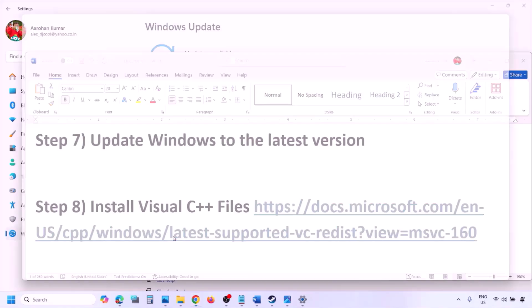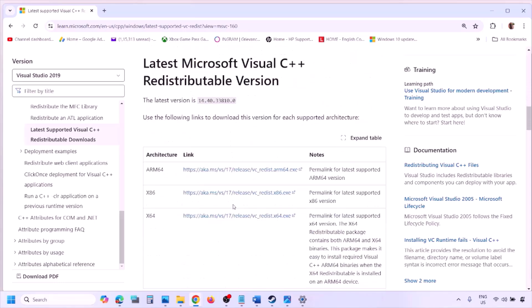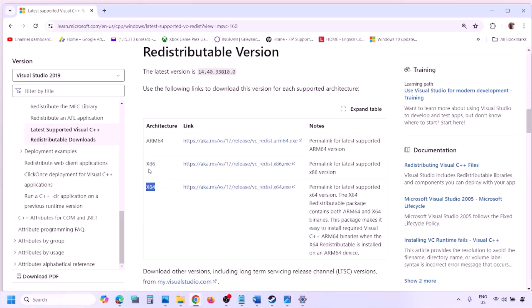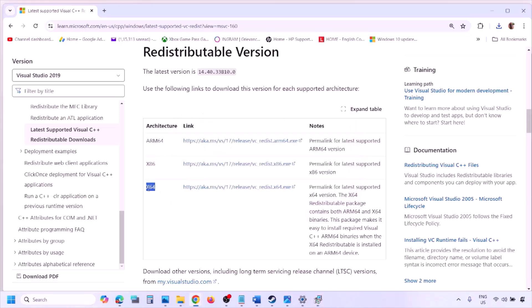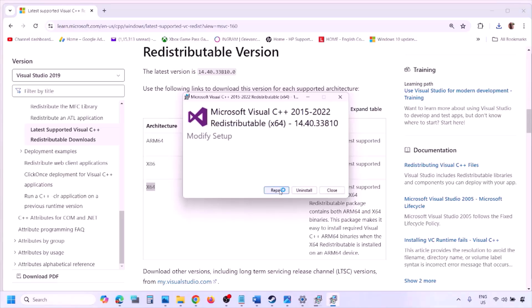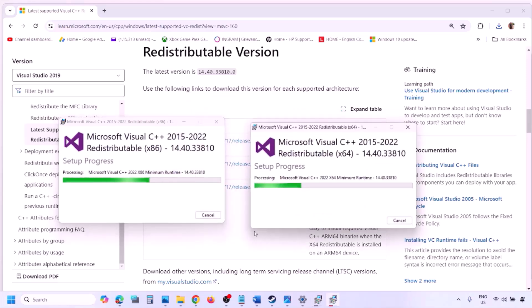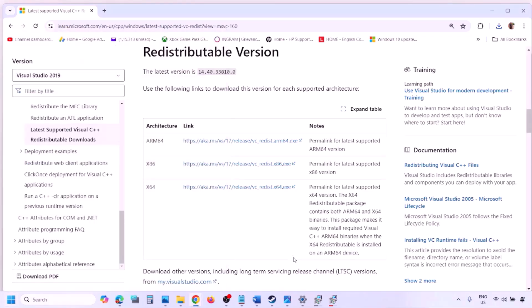The next step is to install Visual C++ files. Copy the link provided in the video description — it will take you to Microsoft's website where you can find Visual Studio 2015, 2017, 2019, and 2022. Download both the x86 and x64 versions. Run the .exe file — if you see a Repair option click Repair, if you see Install click Install. Make sure both versions are installed, then restart your computer and check.